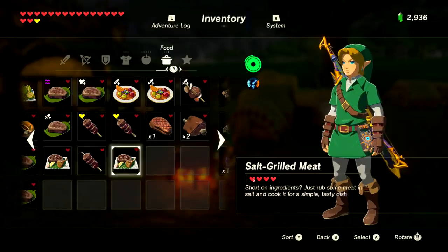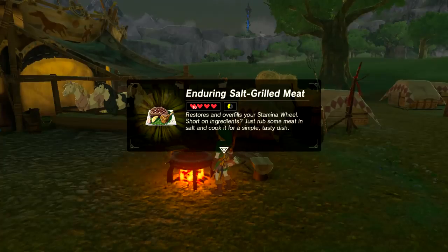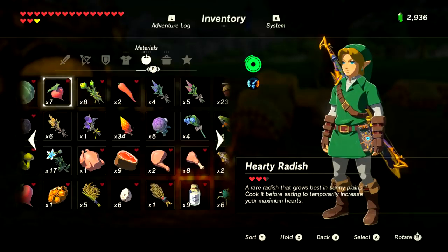Enduring food is for an extra stamina wheel or two. There are only two items in the game that give that bonus: the Endura Carrot and the Endura Shroom. Each Endura Carrot gives you four hearts and 40% of an additional stamina meter — two for four-fifths, three for one and one-fifth, four for one and three-fifths, five for two full stamina wheels. The Endura Shroom only gives a fifth of a stamina wheel until you cook four, then it's two-fifths, so Endura Carrots are the best.